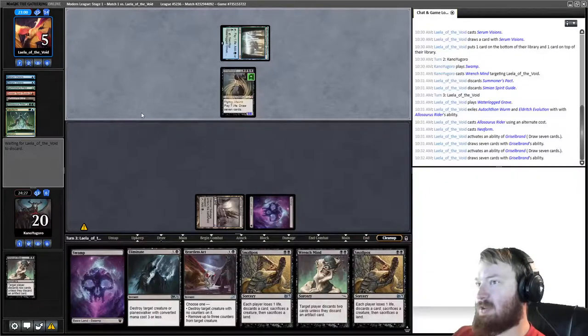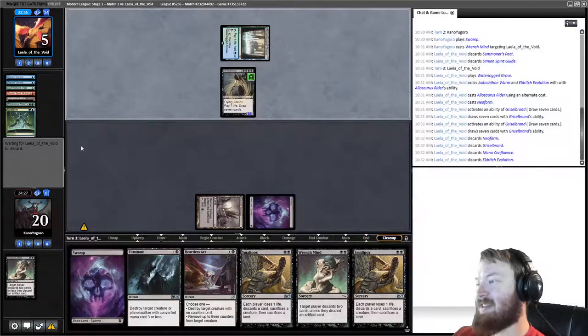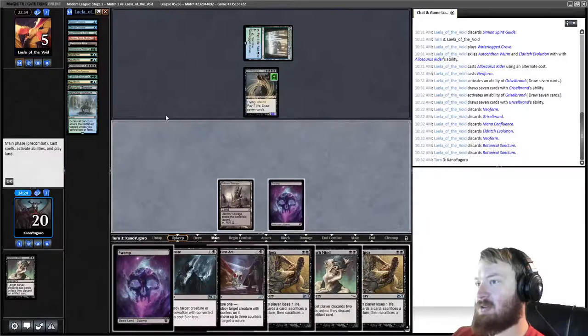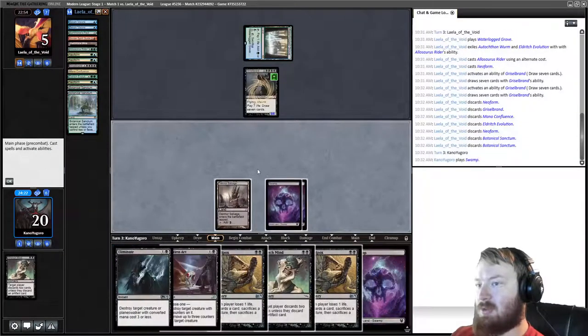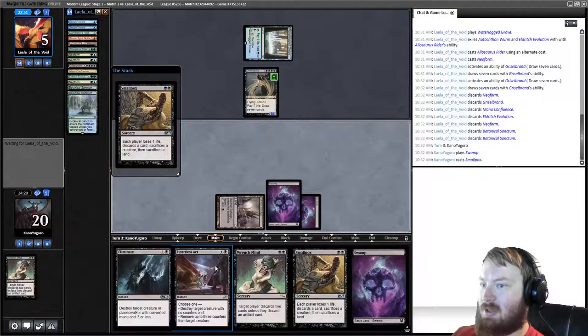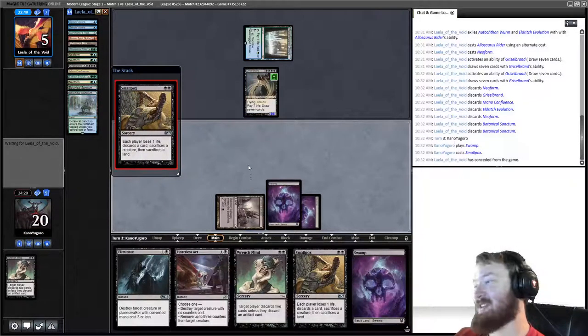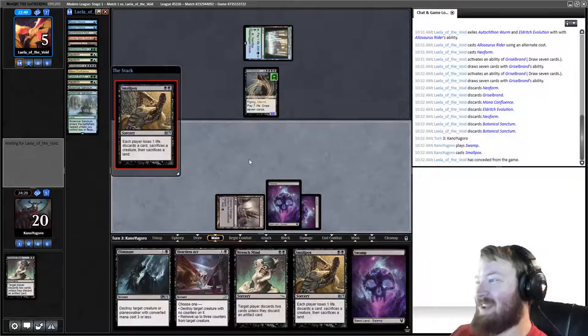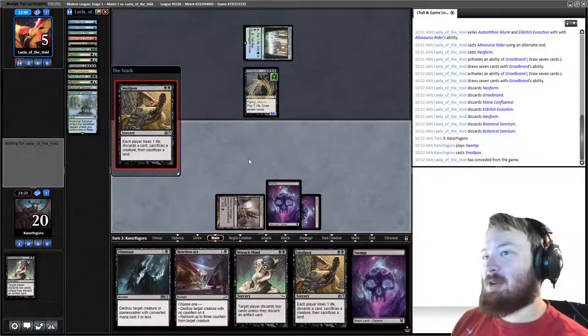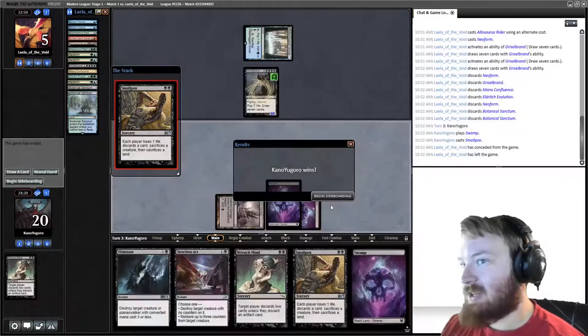Smallpox should get us the victory here. It's not likely our opponent will keep a hand that is an effective reload, especially not after discarding a Griselbrand. We draw Swamp, play Swamp, Smallpox. We can't Heartless Act because of Neoform giving them a +1/+1 counter, but Smallpox is pretty brutal for our opponent's deck to overcome.